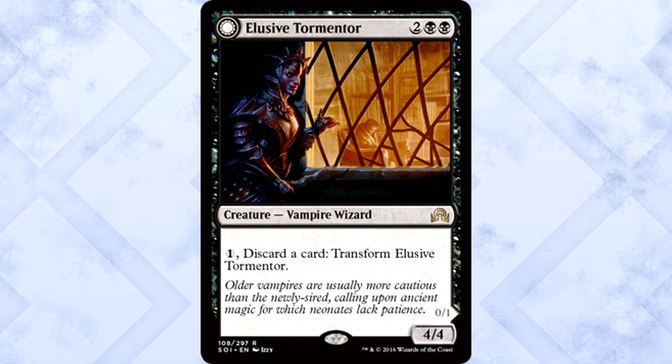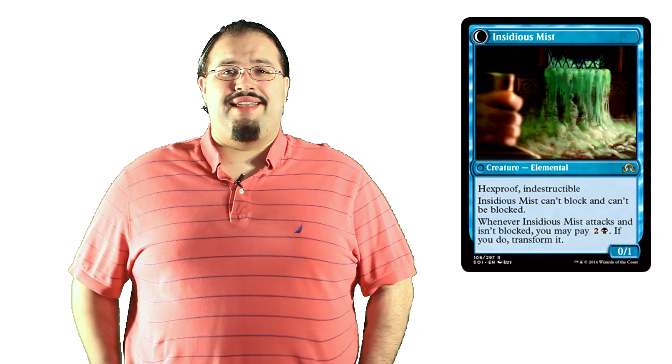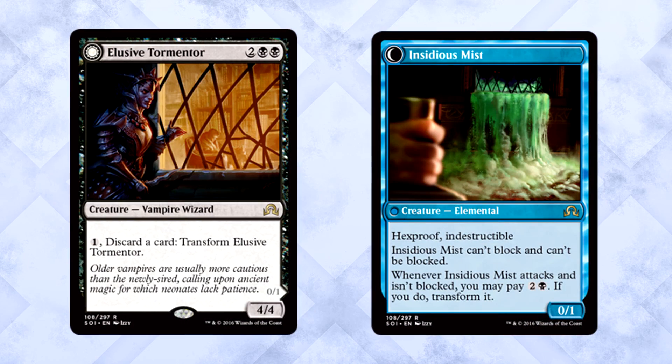Elusive Tormentor is two of anything and two black for a 4/4 Vampire Wizard — a weird creature type combination. You can pay one of anything and discard a card to transform it into Insidious Mist, a 0/1 elemental with hexproof and indestructible. It can't block and can't be blocked. Whenever it attacks and isn't blocked, you may pay three mana to transform it back. This card is basically immune to removal — in response to anything, just transform it into a hexproof indestructible machine. Bonkers for limited play, absolutely hysterical, great madness enabler. Give it an equipment or enchantment and it's a great evasive threat. That flavor is incredible.